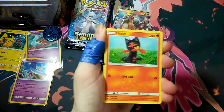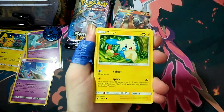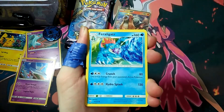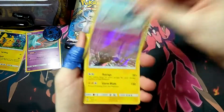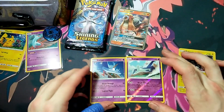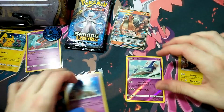Next pack: we've got a Shroomish, Litten, Larvesta, Purloin, Minum, Steel Energy, Warp Energy, Feraligatr, Flapple, Latios — pretty cool. We've got two Latios now, and a Zachron and Politoed. The two Latios cards are actually the opposite art orientation from each other — that's actually pretty cool, awesome.